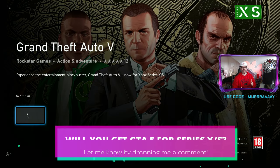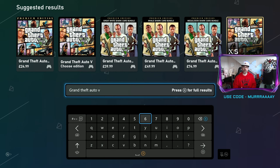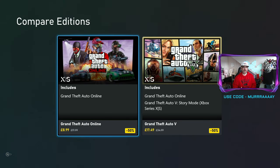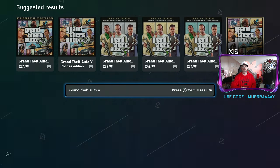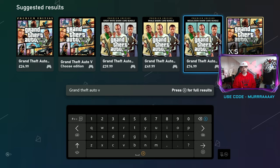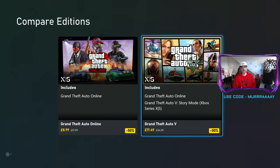Go ahead into GTA 5 — this is for the campaign story mode — and pre-order it. If you want GTA Online, you need to go back to Grand Theft Auto Online and order it there. You can order one or both; if you pick up the GTA Online story campaign mode at £17.49, that also includes GTA Online.